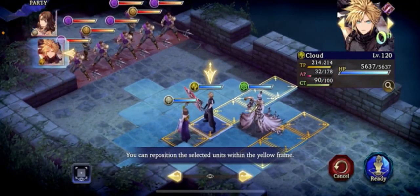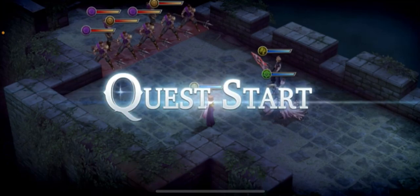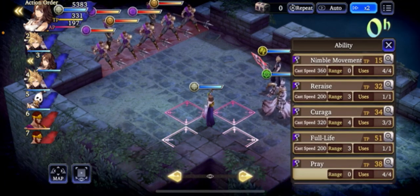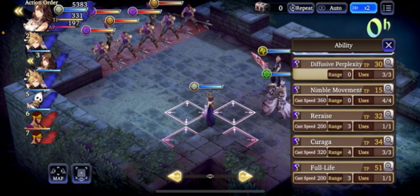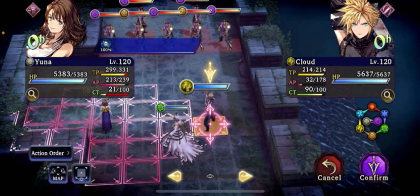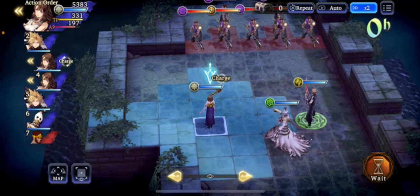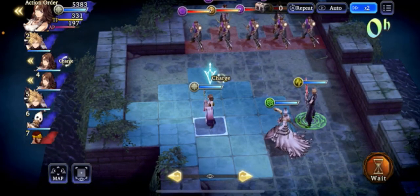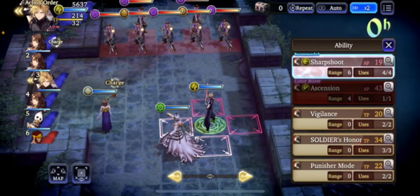Yuna's AI is actually very similar to Aerith's. The very first turn she's going to cast re-raise, and this is similar to Aerith casting refocus. The AI for support-type units — they don't move towards the battle, they don't move forward or towards allies. They will just stand there, because if they can cast a skill at range they will save CT. That's just the way they're programmed.